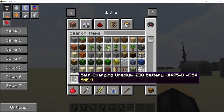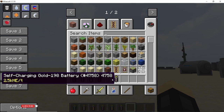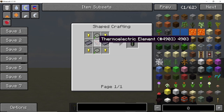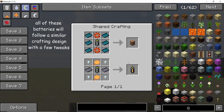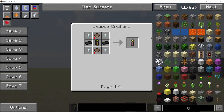Now let's look at infinite power supply in the form of self-charging batteries. There are six types: uranium, titanium, plutonium, polonium, gold, and americium — all with different charging rates. To craft any of them, you first need to craft the self-charging uranium battery, which requires four gold nuggets, two uranium-238 billets, two lead plates, and one thermoelectric element. Once you have that, all the other batteries can be crafted in a successive progression, with the titanium battery next, then the plutonium battery.